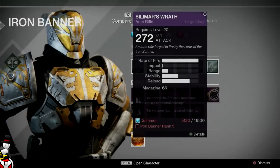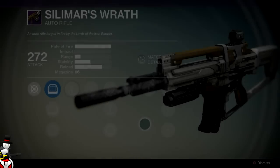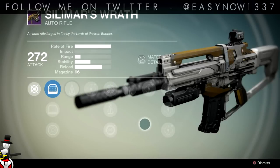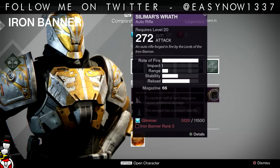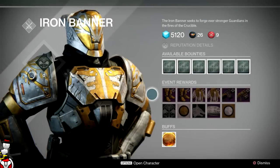The next weapon is the auto rifle, Smite of Merain. I didn't particularly like this weapon, but the rolls it comes with are: increased stability, and the bottom half of each magazine causes additional damage. Those are good rolls for this auto rifle specifically. It's very much like the Aphion's Epilogue but a little bit better, just without void damage. It will be very useful in Crucible with those rolls, and if there was another increased ability perk as well, this gun would be unstoppable.